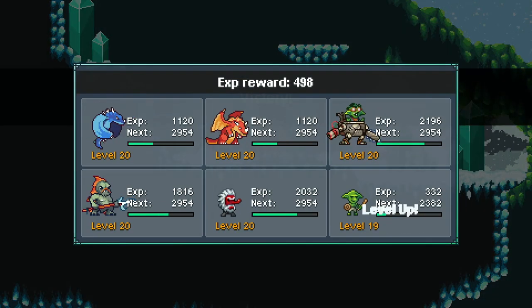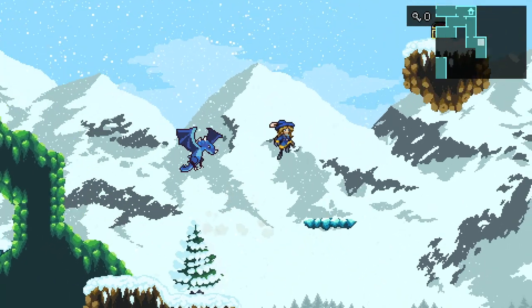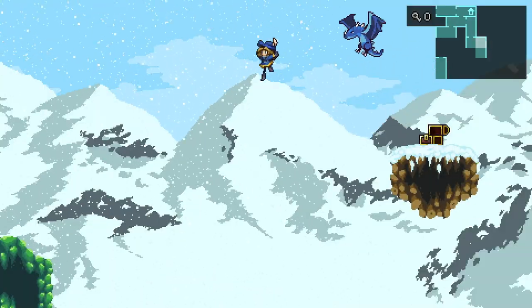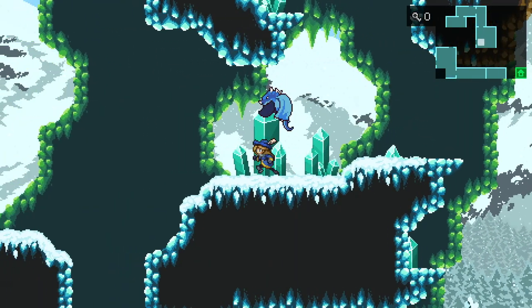We got the Moccas egg, which will allow us to ride around on its back, giving us some speed to travel. That's actually needed to get to the volcano part of the game that we had seen earlier. We got the Moccas egg here.